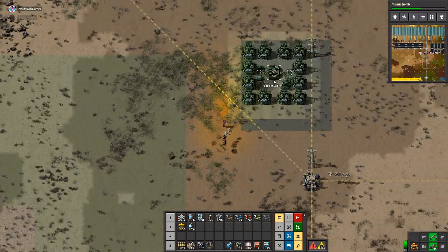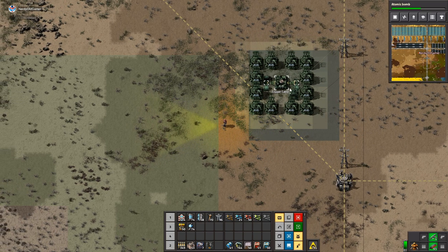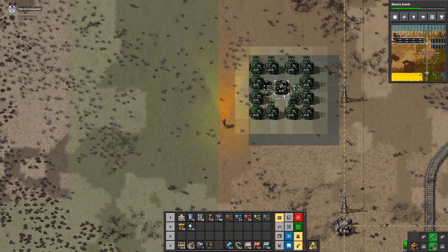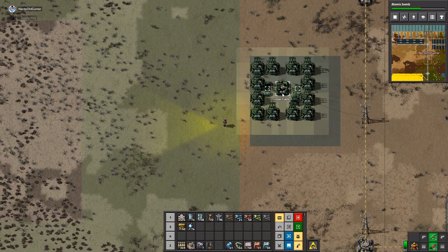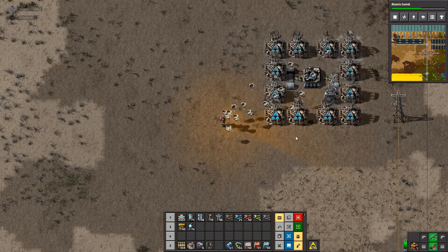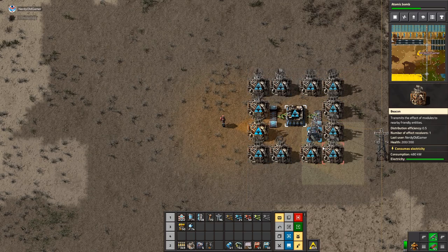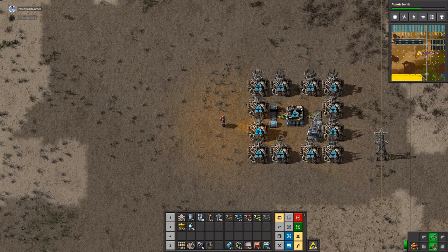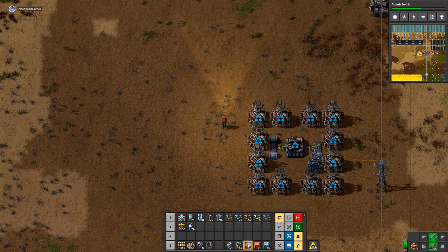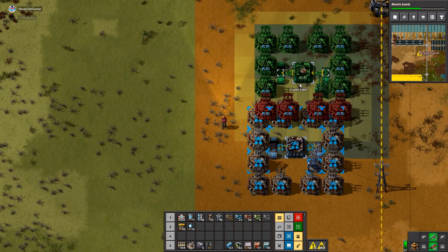I finally checked out the Factorio calculator and we do not need as much as I had set up — well, we may need it, but not in the way I had set it up. So we're going to set it up a little bit differently. Here we have copper cable. We basically need one and a half copper cable machines for each one green circuit machine, and that will produce 900 green circuits a minute. So we'll set up two.